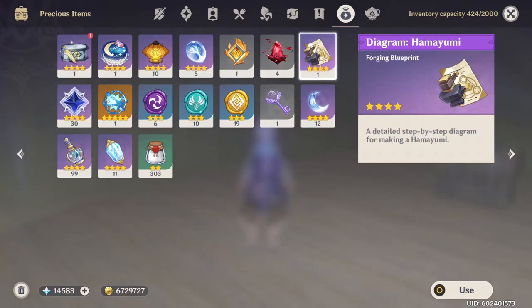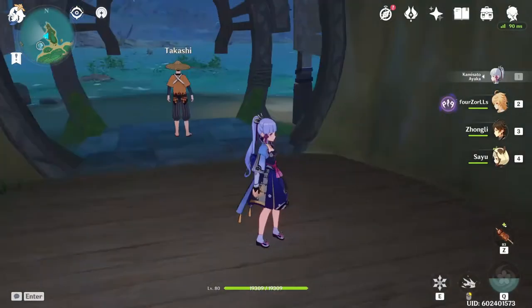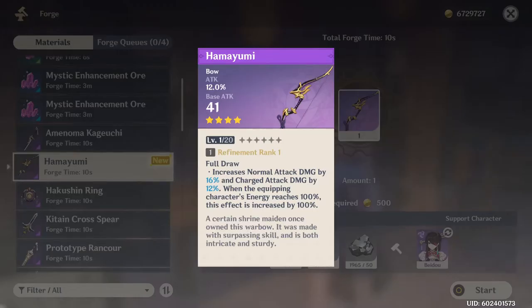Here's what it looks like when you try to get the bow — the diagram and blueprint. When you get it you can just press 'Use' and you'll learn to craft the bow. Then you can look at the bow's stats, and I'll review them here. You'll need to go to your nearby blacksmith to craft it.